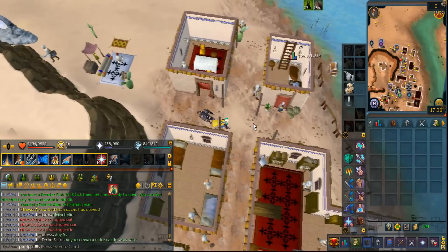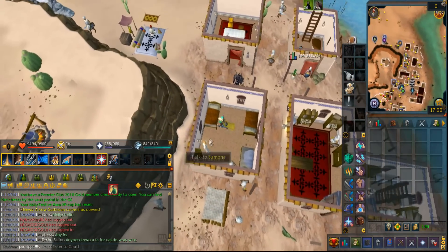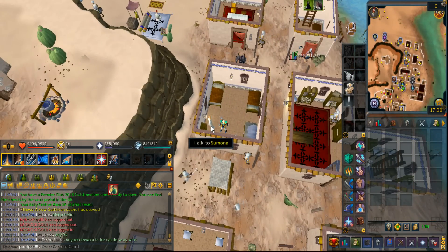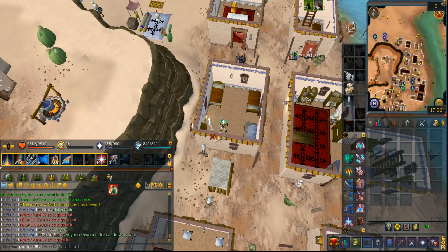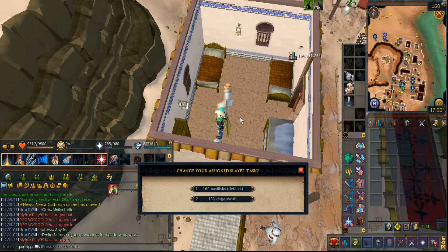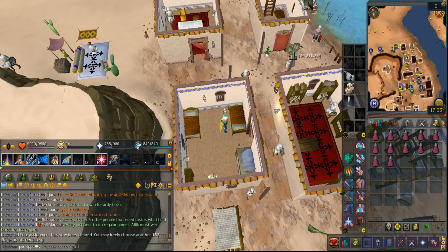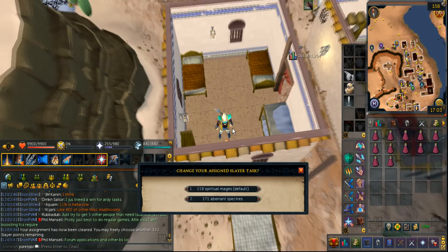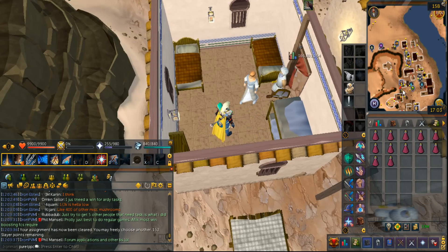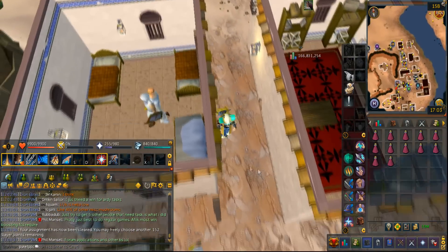So somehow I did not know this, but Morvran doesn't actually assign the jungle Strikeworms. He does assign the desert ones, but not the jungle ones, which is kind of weird. Apparently Slissy has the highest chance, so let me see if I can get one. I got a lot of Slayer points so I might as well try to get whatever I wanted. Spiritual mages — that's actually a pretty good task and it's even good for soul runes, which I need a lot of for Crystallize.